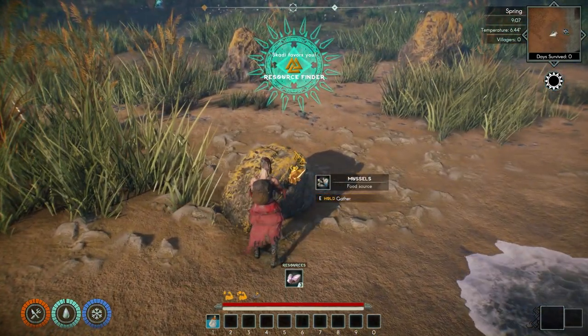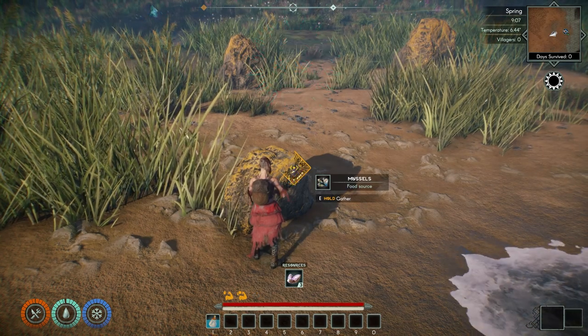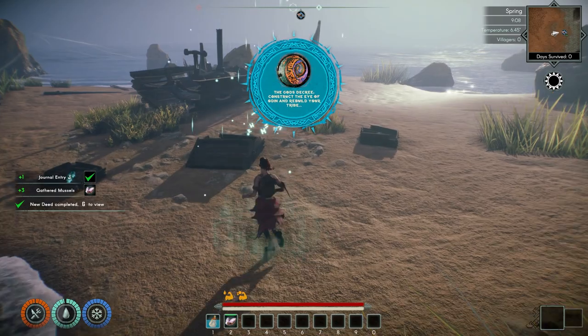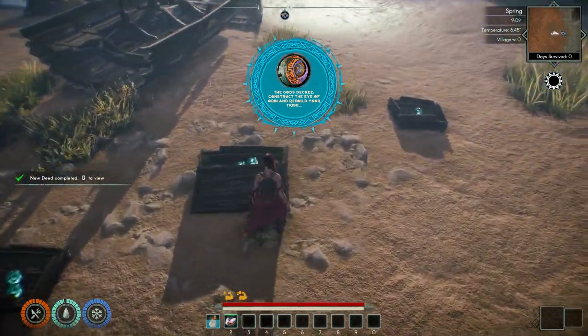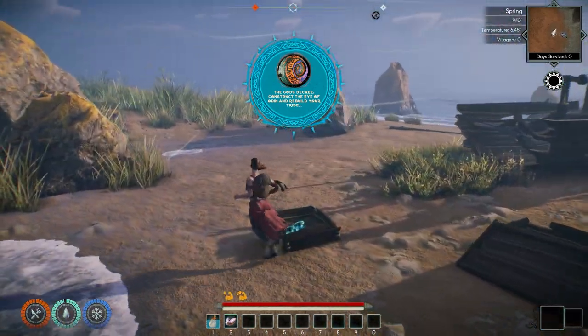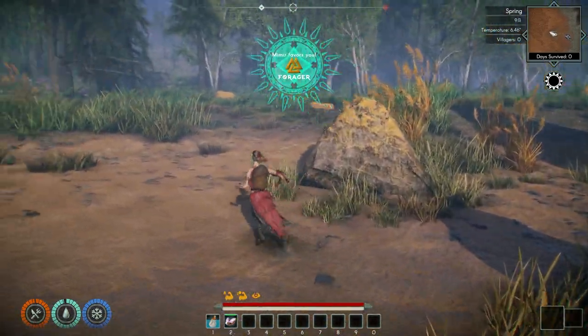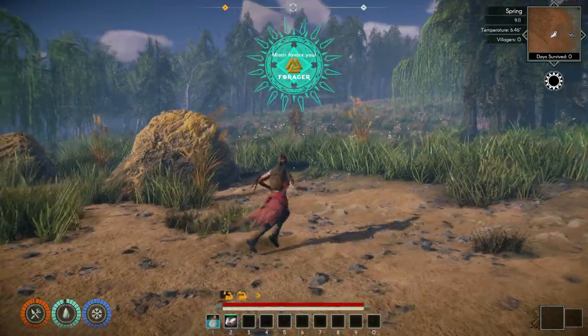We're going to collect a few things here. We're going to just explore, walk around a little bit, see what's around us. We're going to leave these — these Yuten blood here — they're fine, they're not going anywhere. So we're just going to explore a little bit.